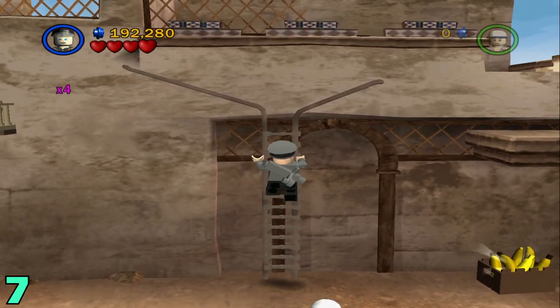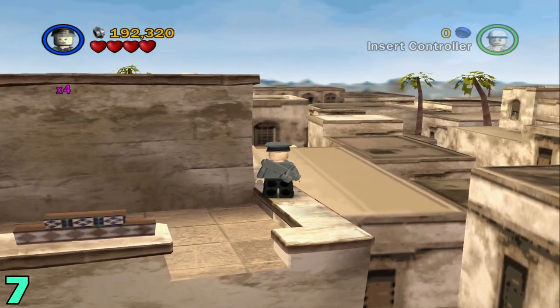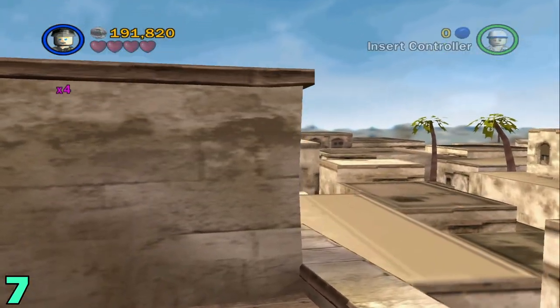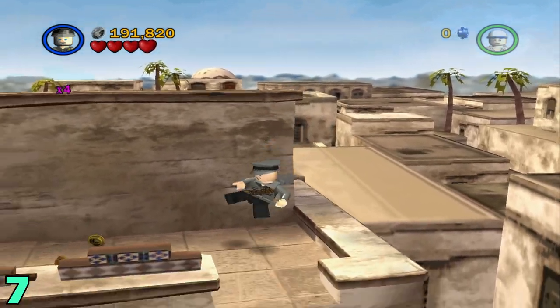Once that's built, head up the ladder. Jump to the right side and then jump on this little ledge and be careful when you walk back. The artifact is like behind this wall, not just straight.